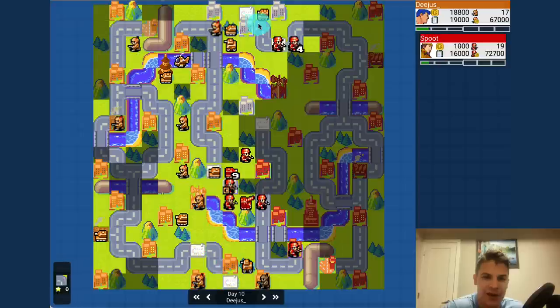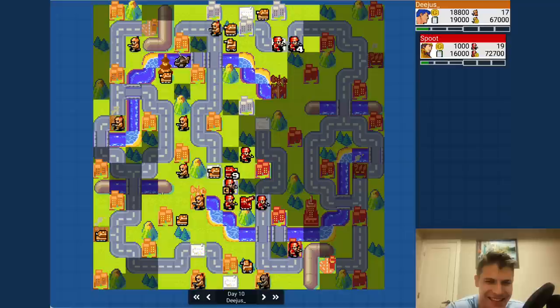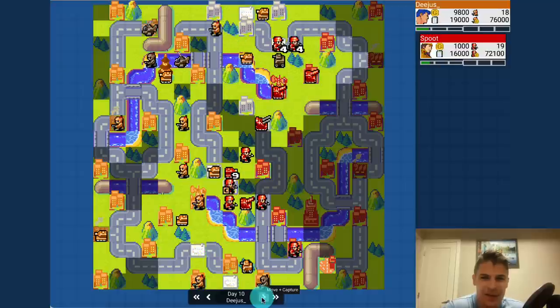Anyway, I get control of all three up here. He has control of none of those. Look at that income — 3K income lead. I'm not going to let that shit happen. The copters are coming to play.